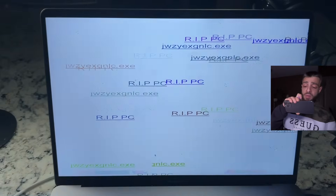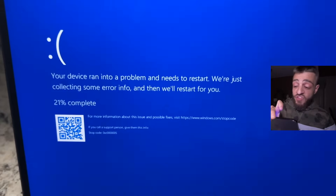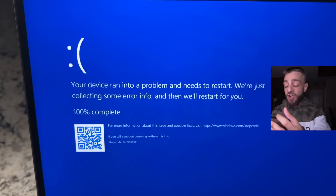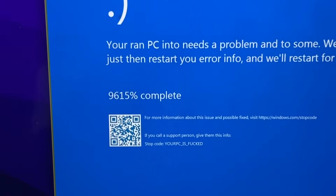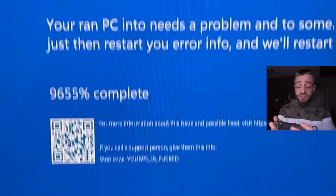Your device ran into a problem and needs to restart. We're just collecting some error info and then we'll restart it for you. 42% complete, 62% complete, 82% complete, 100% complete. It's going to tell me there's no operating system installed in this virtual machine. We're at 9,500 and 9,615% complete. If you call a support person, give them this info. We're nearly at 10,000%.